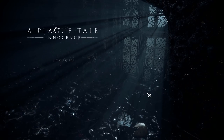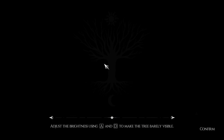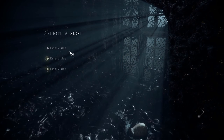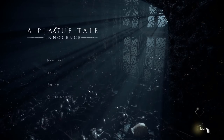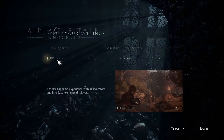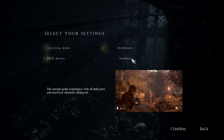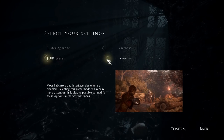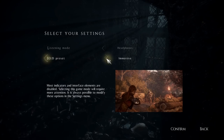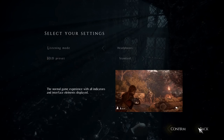Okay, we're going to address the brightness — I think that's fairly good where it is. We'll go ahead and do a new game. For audio: headphones. For the HUD presets, there's an immersive option where most interface elements are disabled, but we're going to go with the normal one to start off with, just so we can get used to the game.